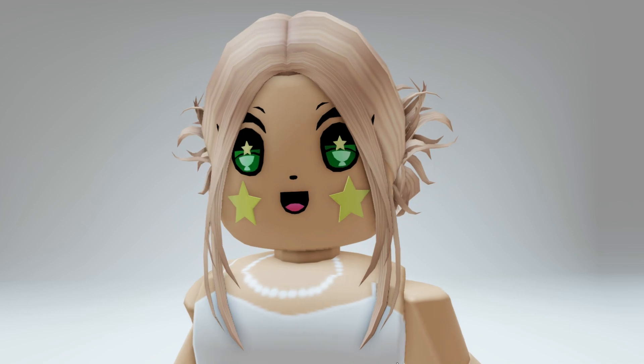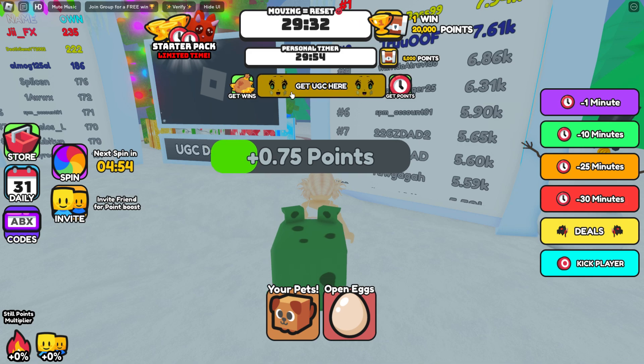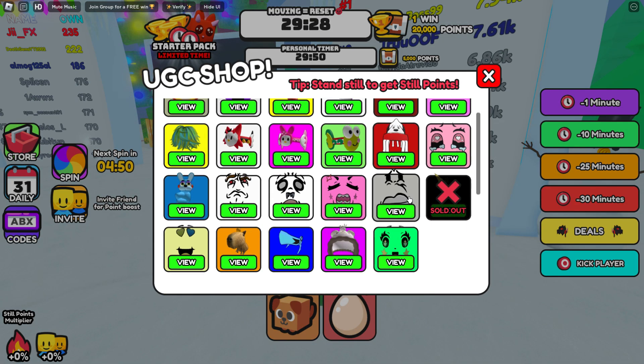Now, in order to get these — which are completely free and limited — go ahead and join the game UGC Don't Move AFK. I'll leave a link for this game in the video description. Once you join the game, click on 'Get UGC' and you'll find the two faces in there.